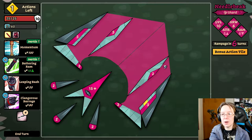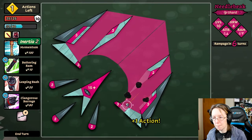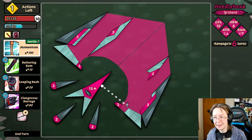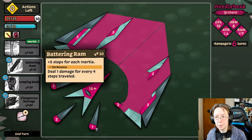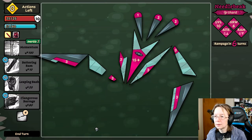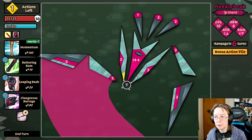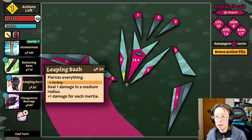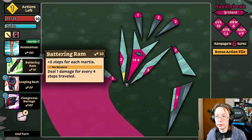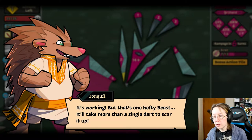This isn't even the same loadout I was thinking it was. And now I'm stuck — I'm gonna get hit here. Oh, I got plus one action, I'll take it. Let's get out of here. Right to the core, boom! What is this — five steps, for each inertial deal one damage for every four steps traveled. I do like the leaping bash. There — I added scar. It's working, but that's one hefty beast; it'll take more than a single dart to scar it up.